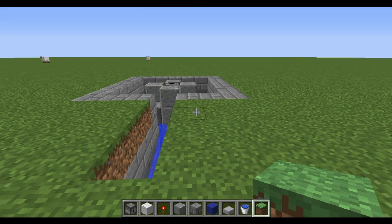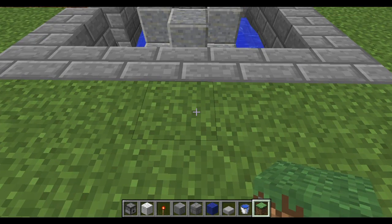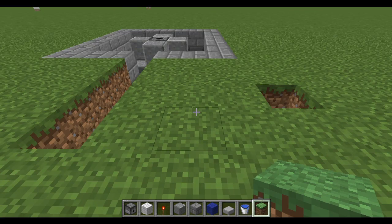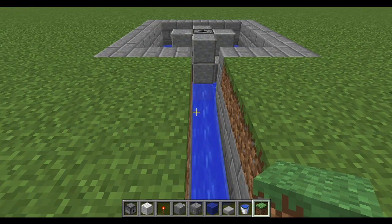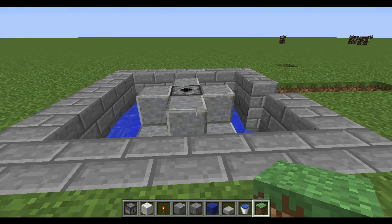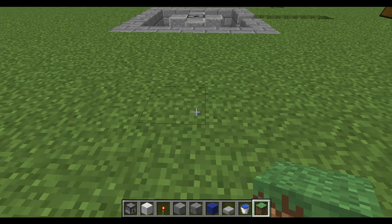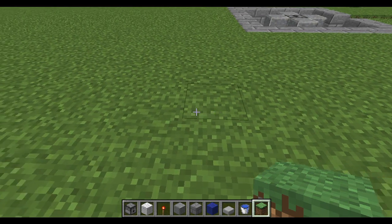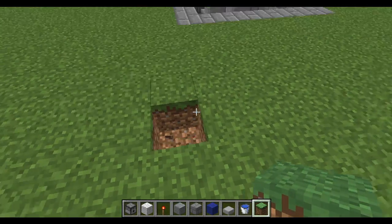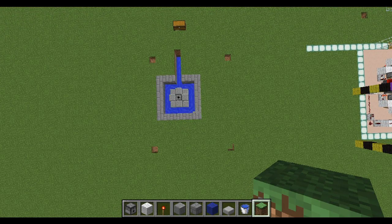Next we're going to mark out the four corners. Starting at the middle, come out four spots — one, two, three, four — then using the dispenser as our center point, go one, two, three, four, five, six. That's corner number one. Keeping in line, go back to the middle and count off eight in the other direction. Repeat this for the remaining corners and connect the cross sections. Once you have your four dots, most of this area will be cleared out underneath for redstone.